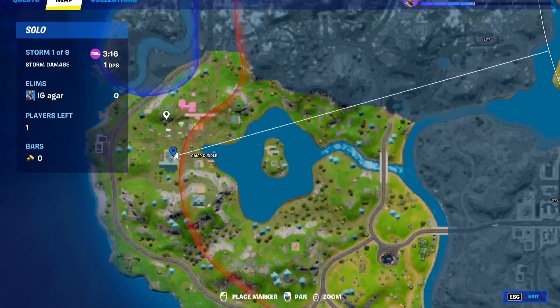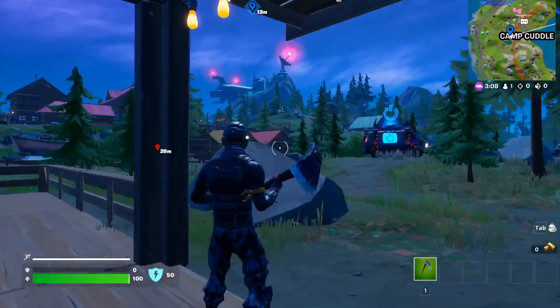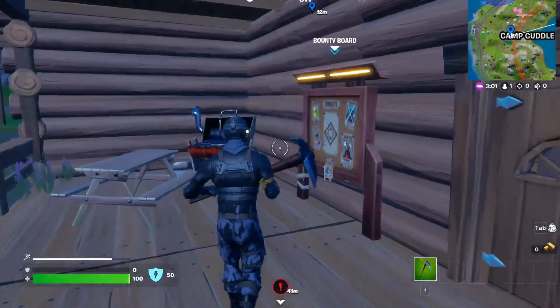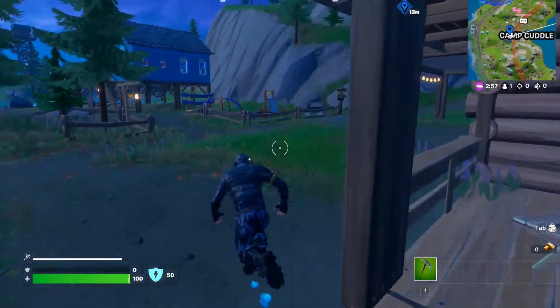After that, the player will appear on the map. It will not be the exact location, but it will be like a yellow mark or yellow circle. So just follow that yellow circle and then eliminate the opponent. It will be like one out of so many because you need to complete a lot of bounties.